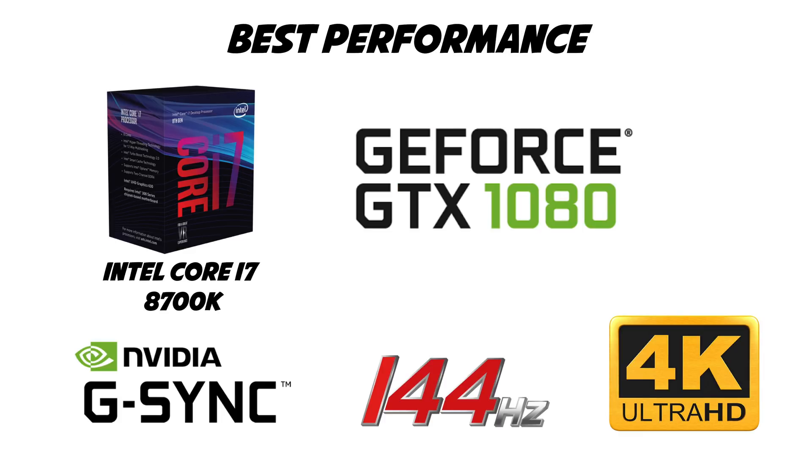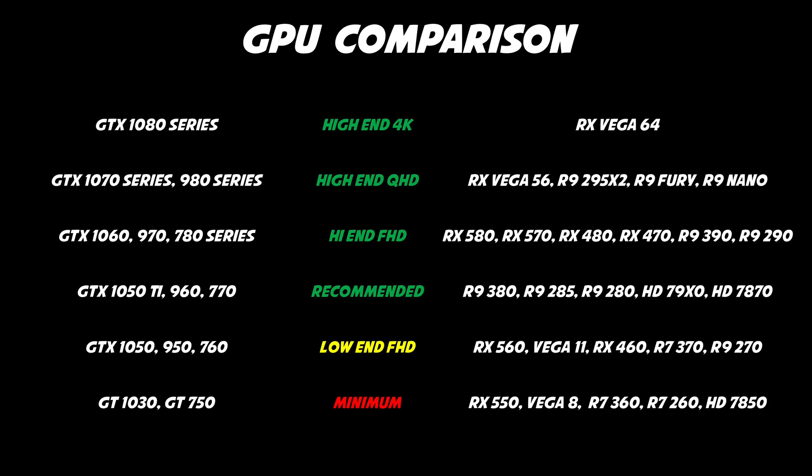For the best performance, we have the Intel Core i7 8700K and the GTX 1080. This is stating the obvious, but don't forget that even with this configuration you may experience some frame drops, so a G-Sync display is highly recommended. Here you can find a comparison between the GPUs — keep in mind that if you don't have a good CPU, buying an expensive graphics card is useless.